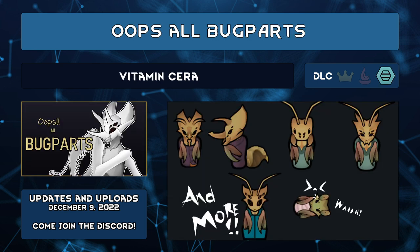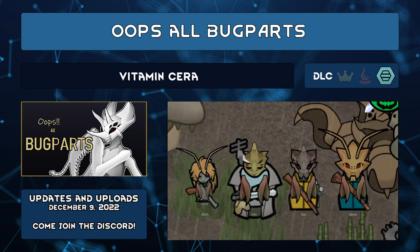Oops All Bug Parts by Vitamin Sarah gives you visual customization for your insectoid xenotypes. Based on alpha genes and VE Swords but neither required, there are genes for antennae, beetle horns and wings, abdomens, scorpion pincers, and more. There's a variety of head shapes so mantises can look different from bees. Vitamin Sarah is new to modding, so the heads aren't compatible with facial animations yet, but there are many more bug parts and mechanics to be added in the future.